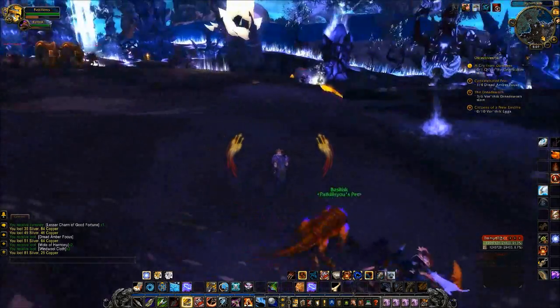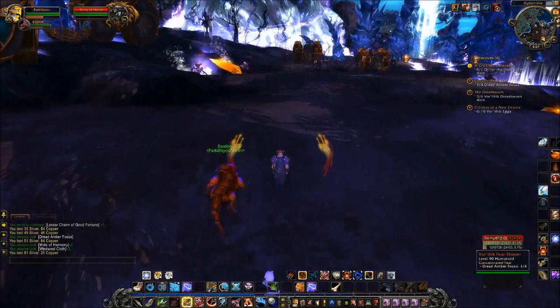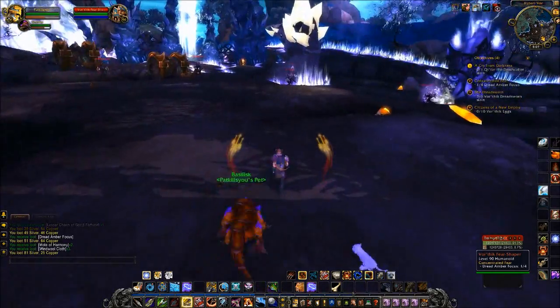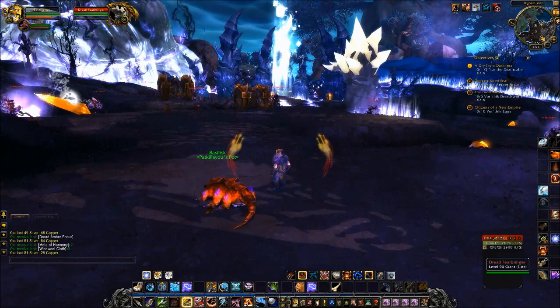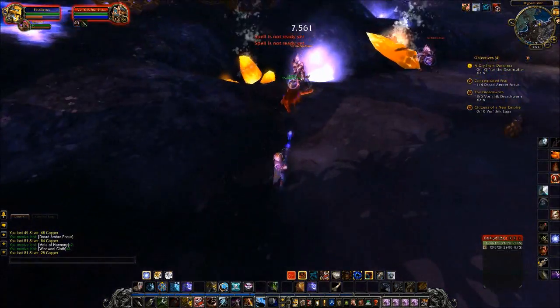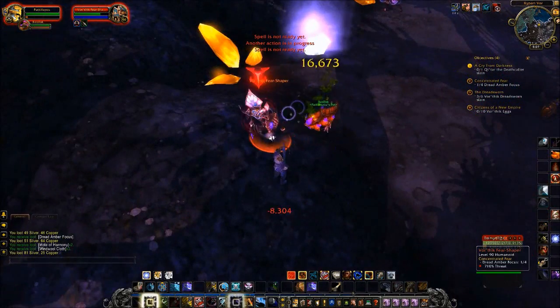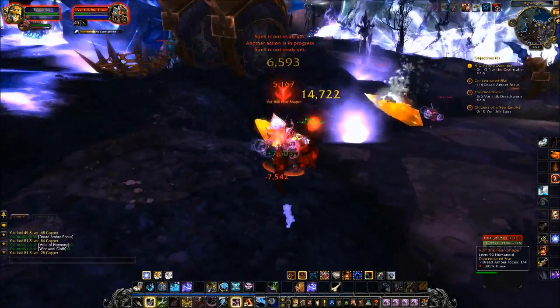I'm kind of afraid to walk through this area — there are these scary elite things around and everything is freaking me out. It's so dark here. This is why I didn't want a pet from here — they're so sad. All the pets are like brown or black in this area; you can't even see them because everything is so dark.